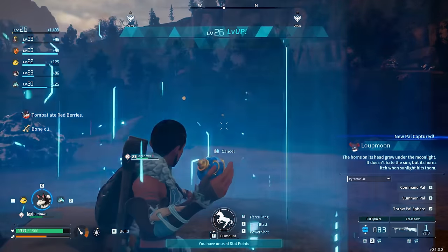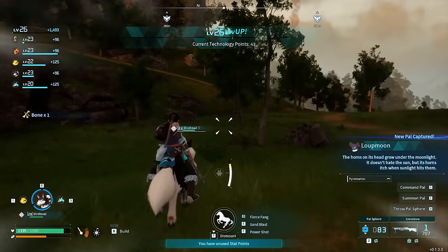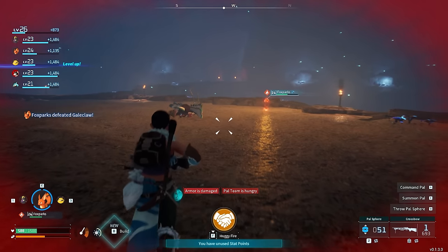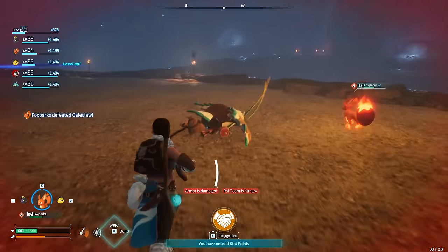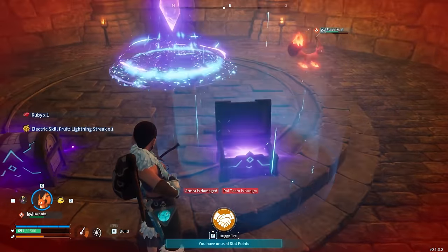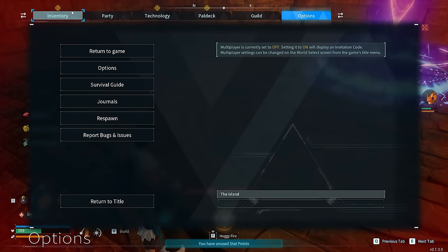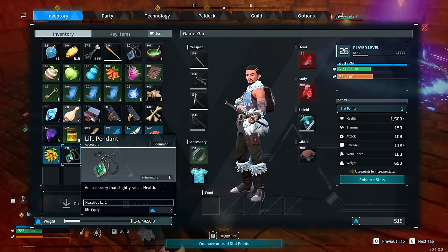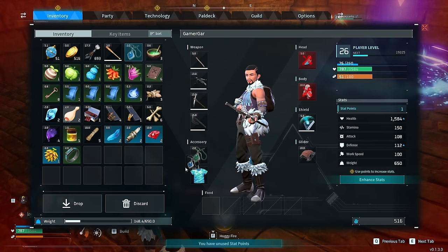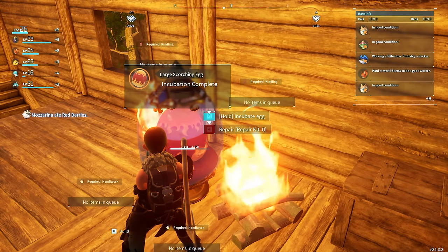At this stage in the game, regular PAL Spheres just weren't cutting it — sometimes it took about 20 to 30 Spheres to catch some PALs. I managed to come across a Galeclaw as well, unfortunately my Foxparks killed it before I had the opportunity to catch it — not to worry, plenty of Galeclaws out in the wild. I picked up the Lightning Streak move and another accessory — the Life Pendant which increases my overall stamina. I decided to replace my accessories with Defense and HP focused ones. The more survivability, the better.